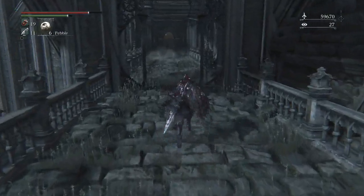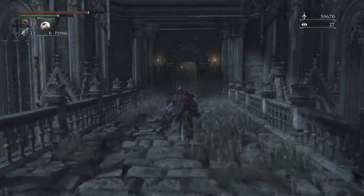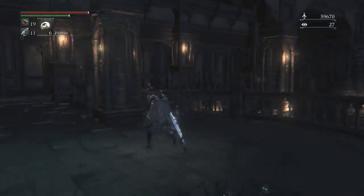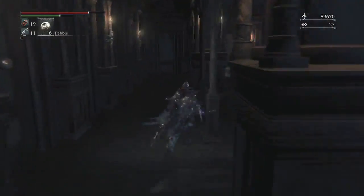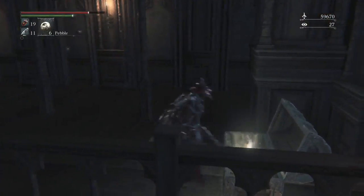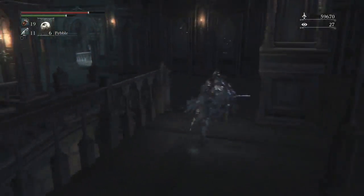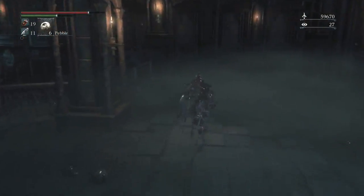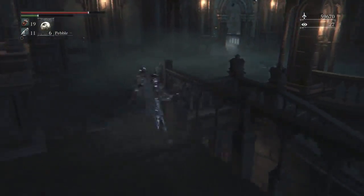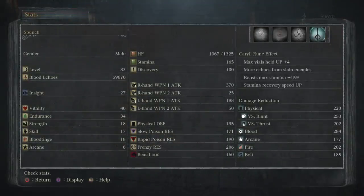Get sedatives — going to need those. There's an item over here in a chest. Yellow backbone. If you're not planning on doing the chalice dungeons, sell all your ritual stuff — they sell for good echoes and you can level up a bit more. For those wondering, this is my level — level 83. I'm not sure if it's too high or too low; I'm just going off the echoes I'm getting off of bodies.